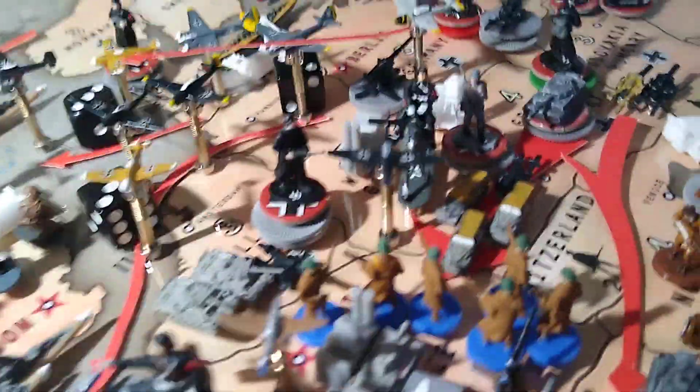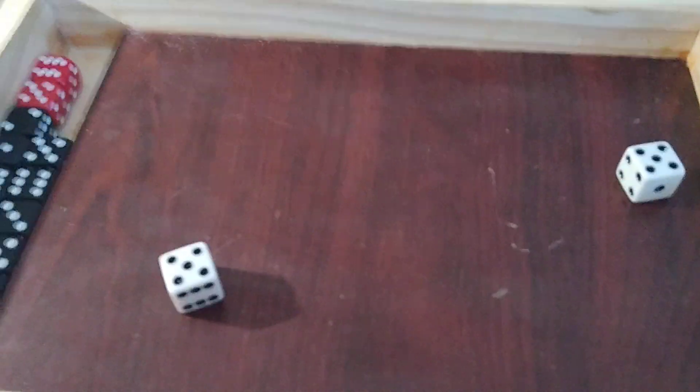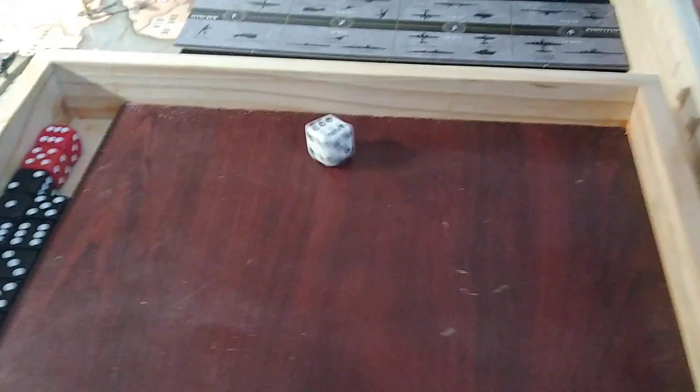Now we have four tanks rolling at threes — two hits so far. Here's the first two, no hits. Here's the second two, no hits. Very nice, Noonan — you're about to get slaughtered here. Two hits so far. Three mechanized units coming in. One of them attacks at a two — no hits. And then the other two attack at a one — no hits. So two hits total.